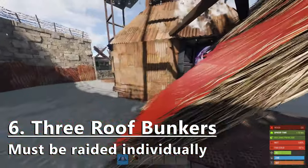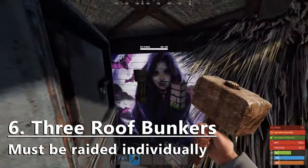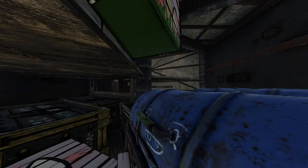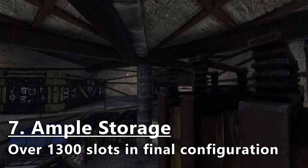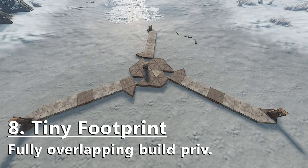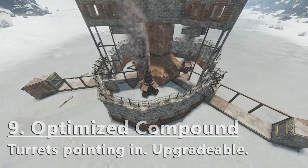It has three peripheral side bunkers, meaning that in a failed raid you'll always have a reserve of materials and kits to seal and continue the wipe. Also, there's a surprising abundance of storage space in that little frame, and the footprint is compact enough that attackers need to take all four TCs to grief the main structure or open any of the side bunkers for free.